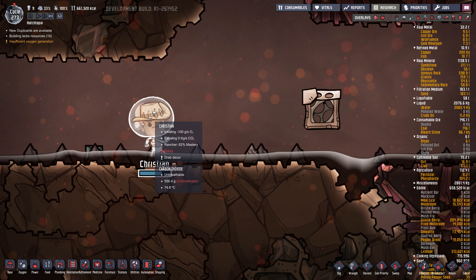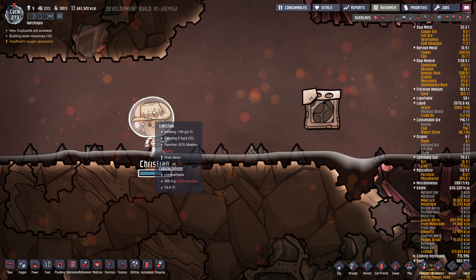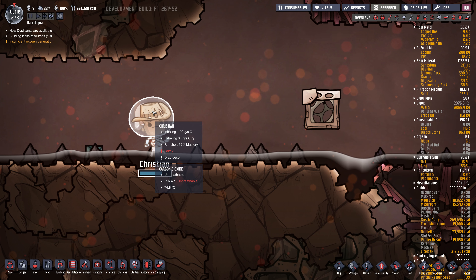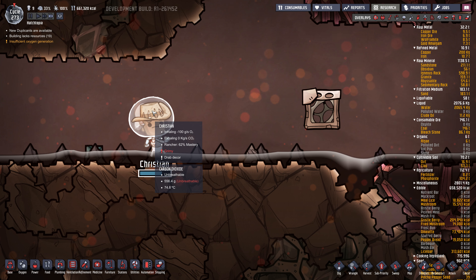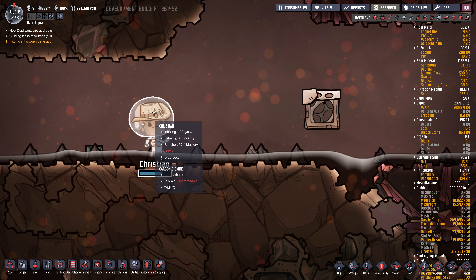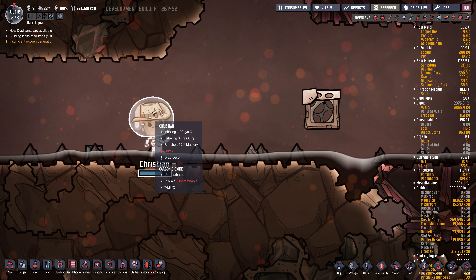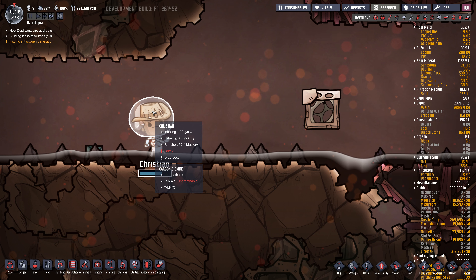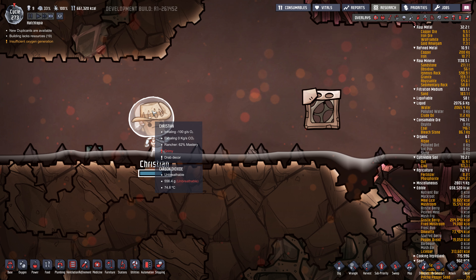I'm going right down to the bottom here - at least to here - and that's where I'm going to put my pump to get all this oil out, because we're eventually going to start using that oil making plastic and stuff. We're going to need power down there. We have enough power - only 600 watts here, but this thing is a little bit overtaxed. We could put another coal generator down here - might be a bit overkill, but we can at least build the pipe and the power, bring it up to here.